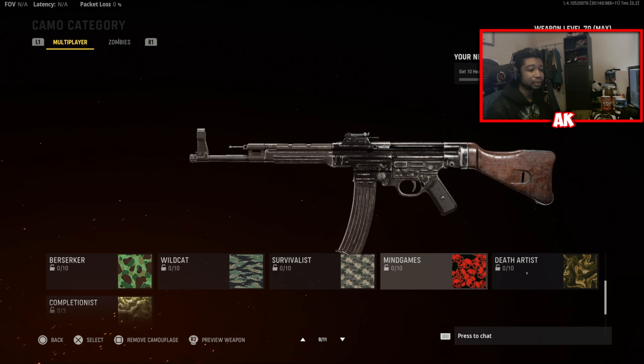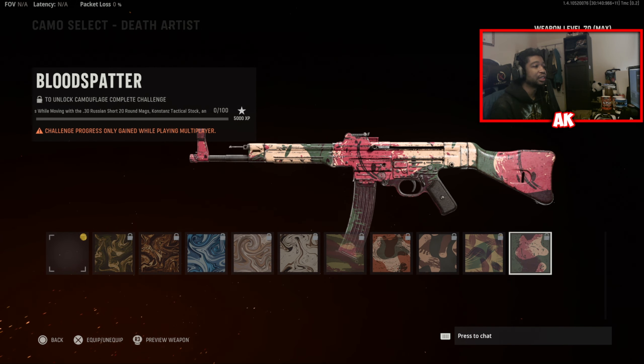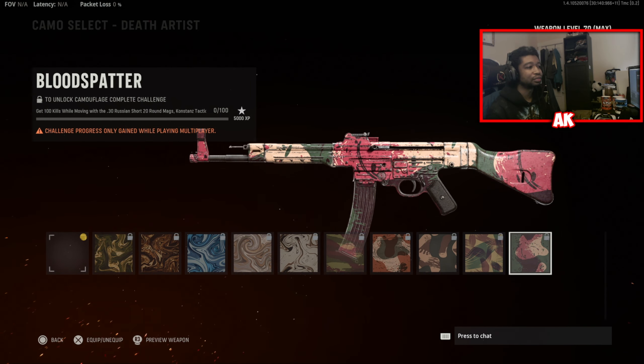Lastly for the main camos, you're going to get the Death Artist camo. You're going to need to get 100 kills while moving with the 30 Russian Short 20 Mags, the Krostek Tactical Stock, and the Pressure Perk — very specific attachments. These camo challenges aren't bad overall. The only thing I'm really concerned about is getting the point-blank kills — I feel like that's going to be something a lot of people struggle with. But it's very easy, just a matter of time.